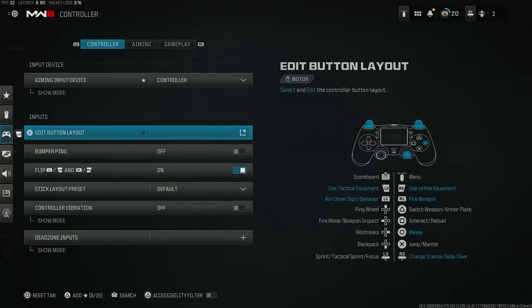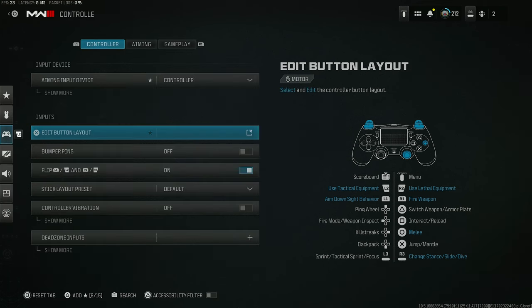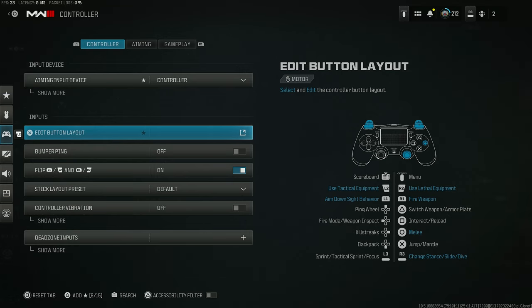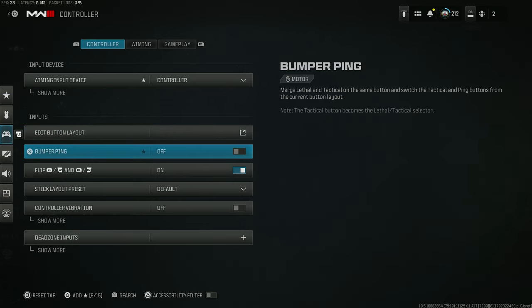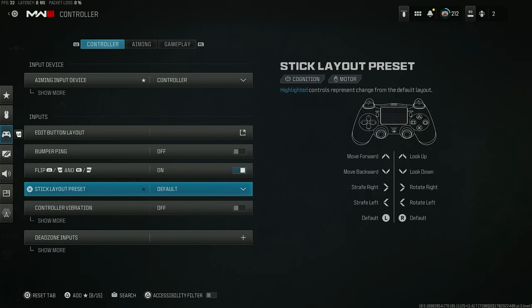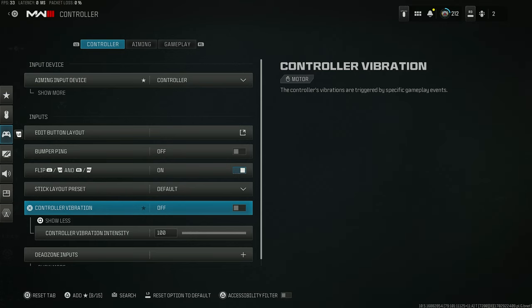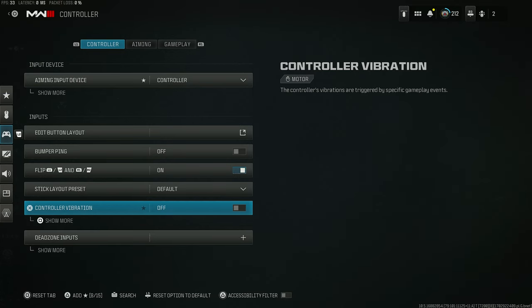The input is going to be on controller. For the button layout, we have it on Tactical Flip — basically you shoot with R1 and L1, and you slide with R3. That's how I personally feel more comfortable playing. The opinion setting is off, which I think came default. With Tactical Flip you shoot with R1 and L1 — I think that's a lot better than R2 because it's more instant. Stick layout is going to be on default as well.